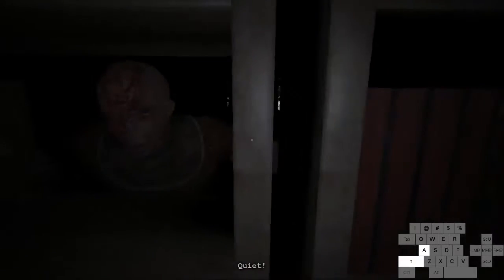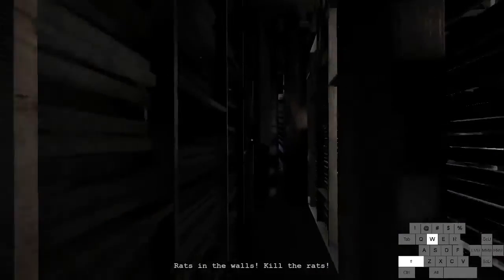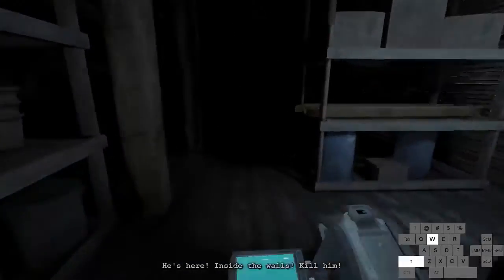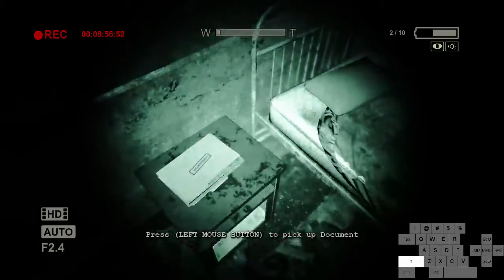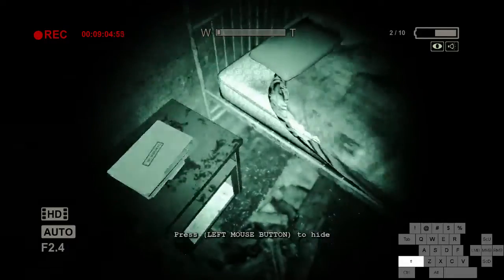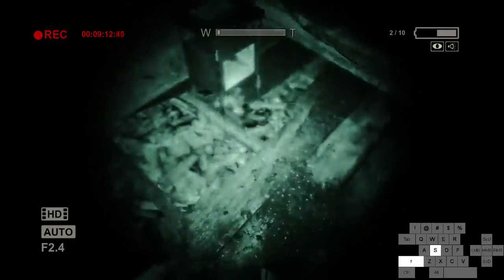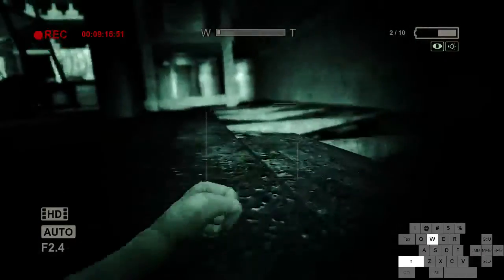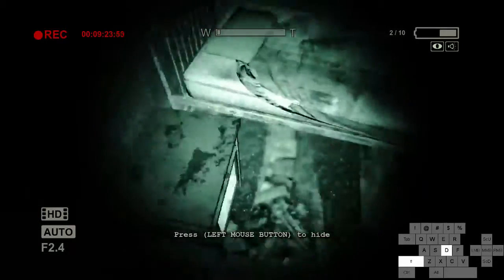Go through this crawl space with the jump scare. This document is kind of finicky — the pickup hitbox for the document and the hitbox for hiding under the bed are right next to each other, especially if you approach at a certain angle. You could accidentally hide under the bed instead of picking up the document. What I do to avoid that is approach at this specific angle to pick up the document instead. Push this — it's usually about one and a half pushes — and you can go through.